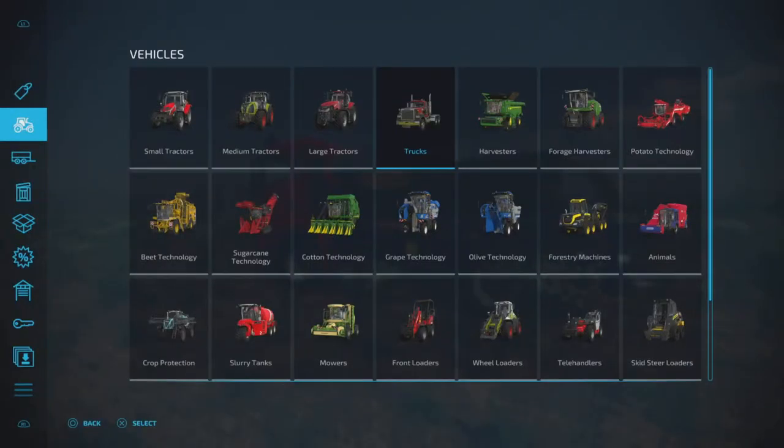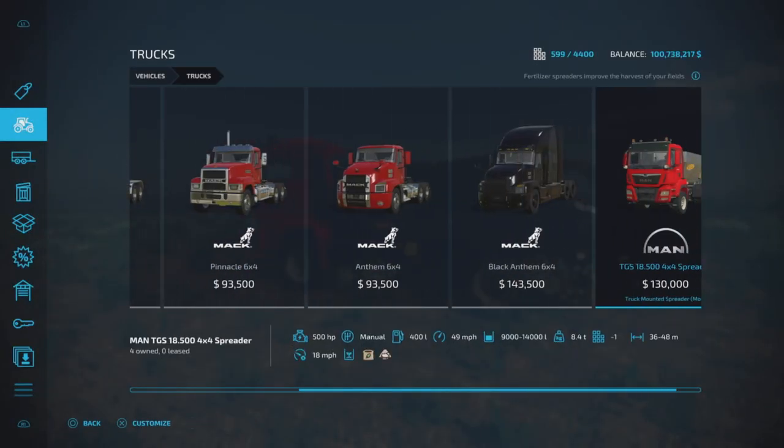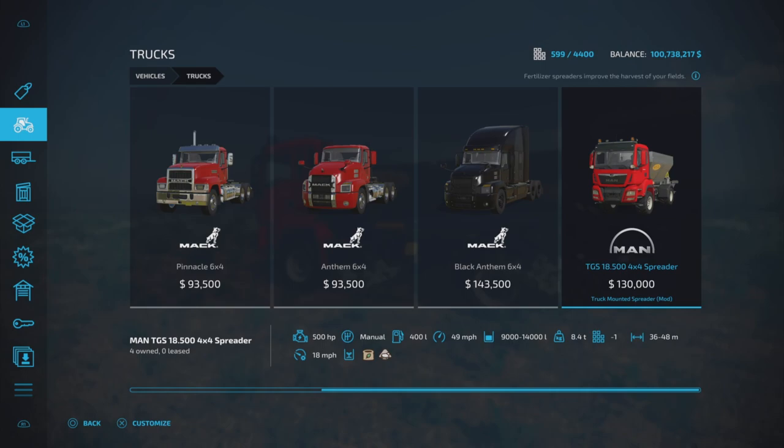First of all, where do we find it? We'll find it under vehicles and trucks. Yes, under vehicles and trucks — although it is a fertilizer spreader, that is where we'll find it. 500 horsepower, manual transmission, 400 liters of fuel, 49 mile per hour top speed, up to 14,000 liters capacity, and spread width of 36 to 48 meters at 18 miles per hour working speed. Lime and fertilizer.